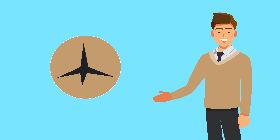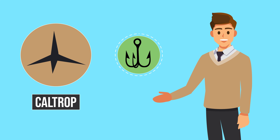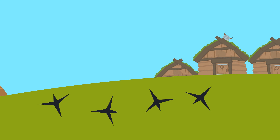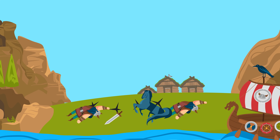Then we have the forerunner to the anti-personnel mine: the Caltrop. This was a nasty piece of kit comprising a four-spiked steel ground weapon, not dissimilar to a grappling hook, roughly four inches in diameter. No matter how they fall on the ground, there will always be one spike pointing vertically upwards, even if kicked over. Scattered in large numbers, they would play havoc with foot soldiers and horsemen alike.